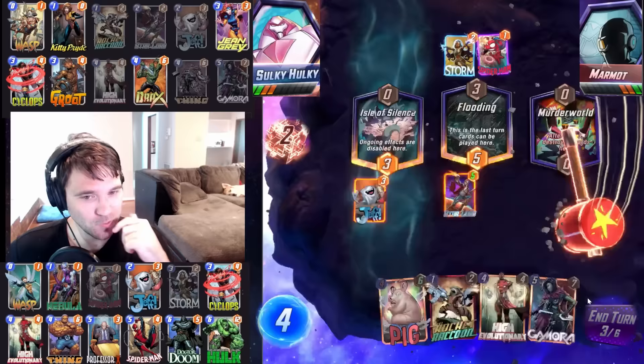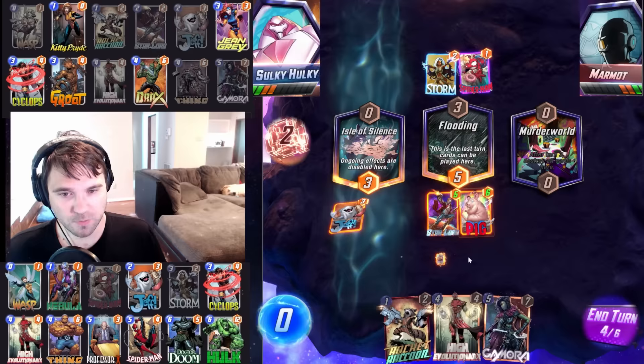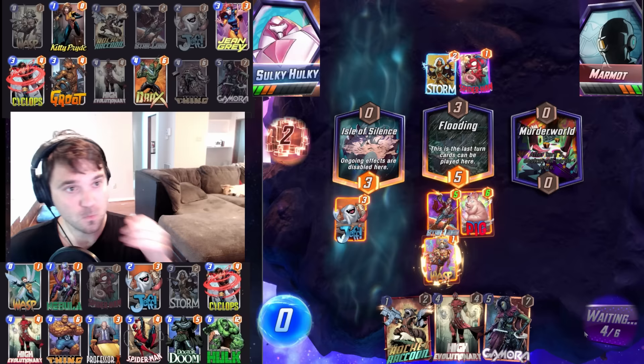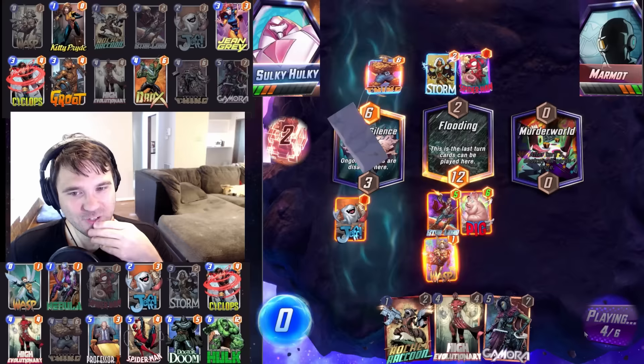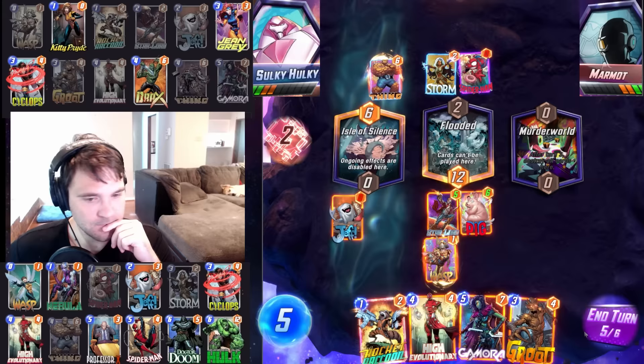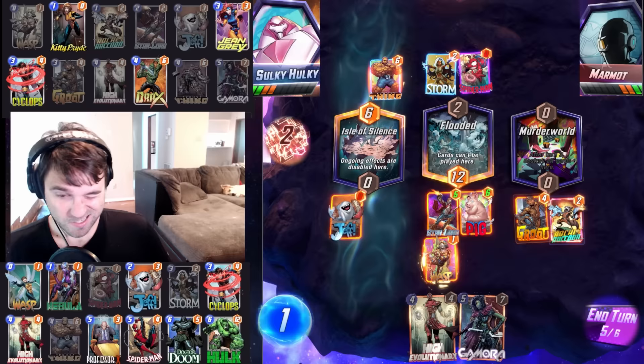On the last turn we have Gamora and Rocket. We'll probably do High Evolutionary this next turn. They dropped Thing on us, so now Jeff is exactly zero. High Evo here isn't any better than doing a Groot. Let's do Groot, but where? A Spider-Man lock is really scary. They can't Professor X lock here, so if they Professor X lock, it'd have to be elsewhere. They can't really comfortably Spider-Man lock either.